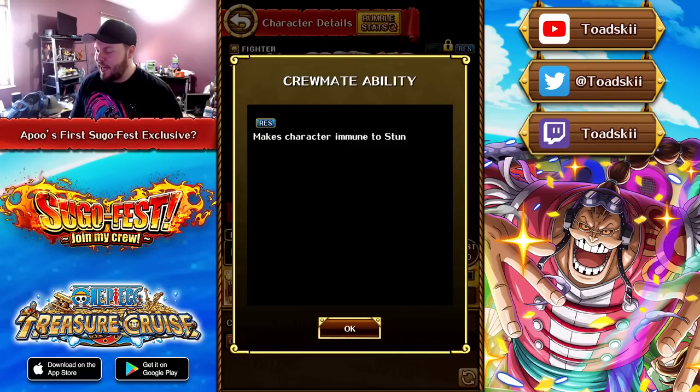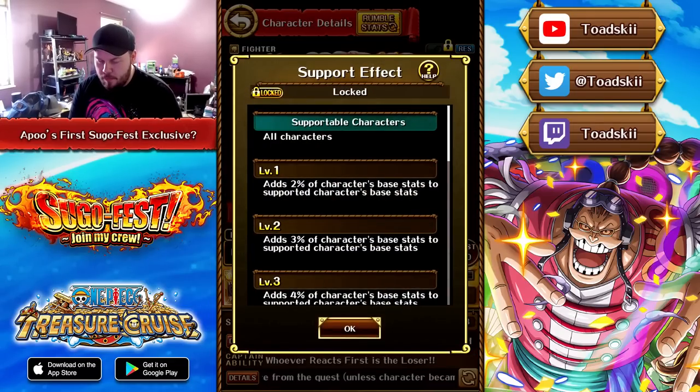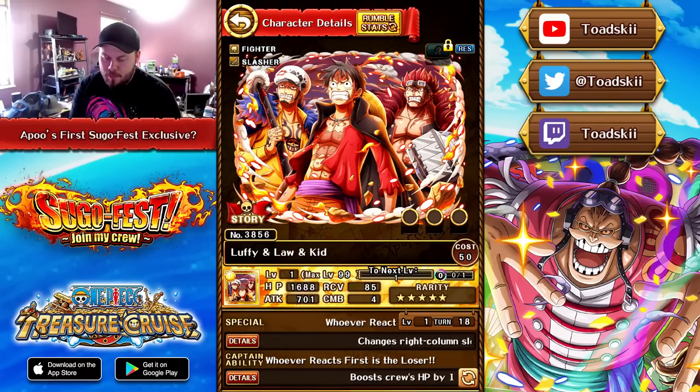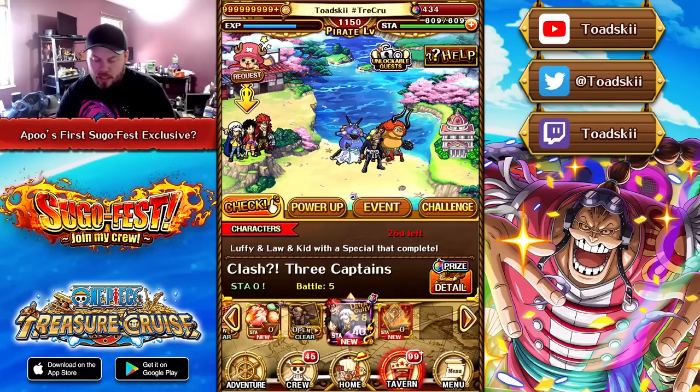Interestingly, as a crewmate this character is completely immune to stun, which you don't see too often. There's no real key support, and the rest of the Rumble kit is just kind of bad, so you're not only going to be using them in Rumble. But it is a new Clash arriving very, very shortly.